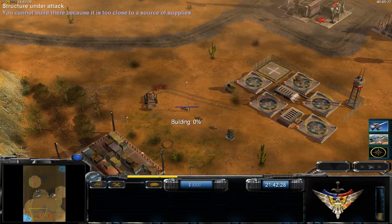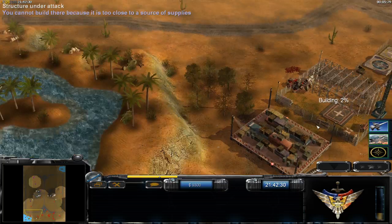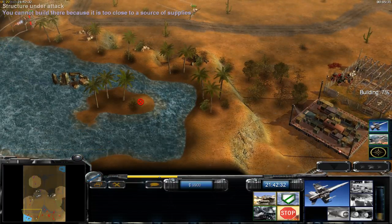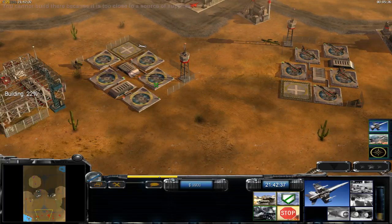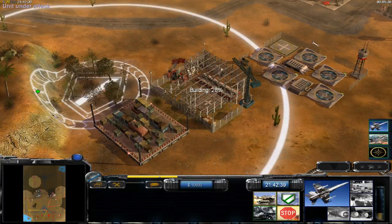It will rebuild — no problem. Always put your planes up in the air. Select them all, press G key, and place them somewhere where you want to guard.